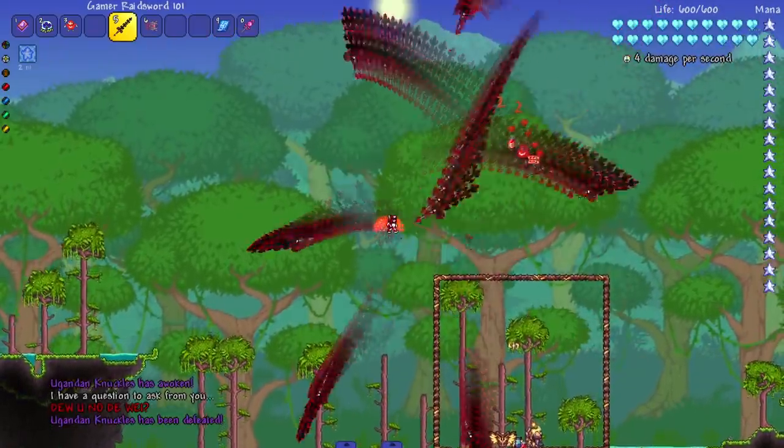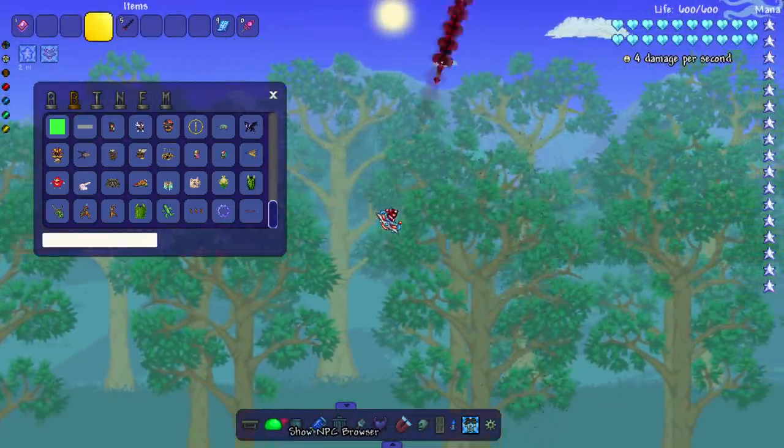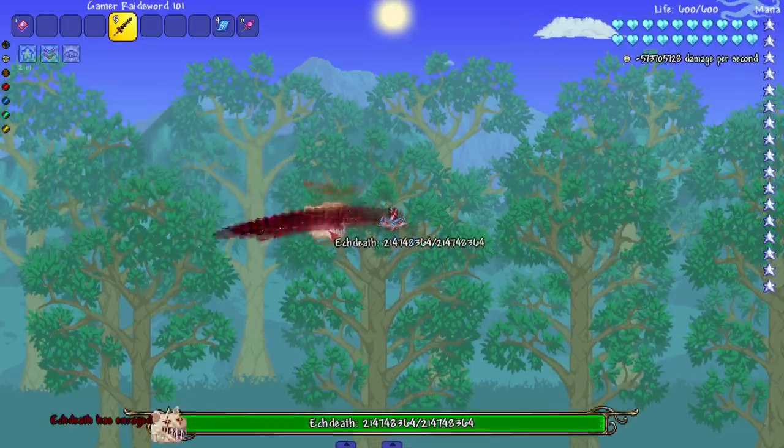On to Ugandan Knuckles — I'm just gonna start swinging and get them out of here. We are at the finale just like that. Of course, Ek Death time on the new world — first Ek Death kill or first time I'm gonna get killed by Ek Death. Let's see — oh!